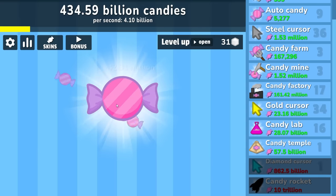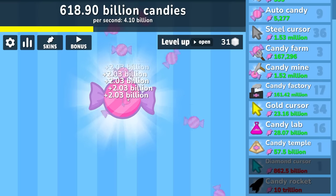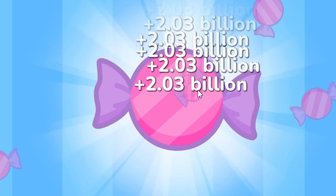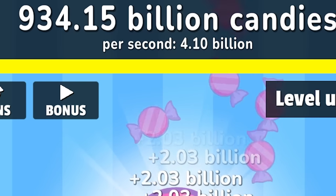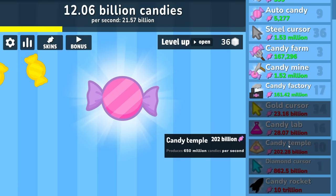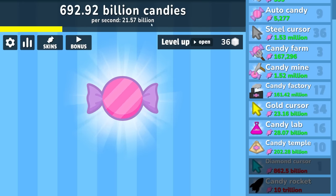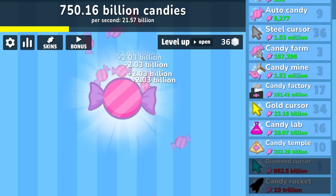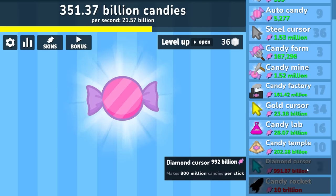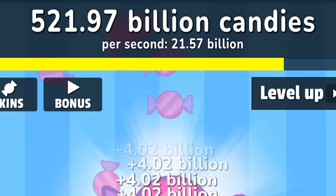So we're going to go from 42 million all the way up to 2 billion per click, which puts our income to even more absurd levels. Even just casually clicking like this I've quickly made back a trillion dollars. We're going to buy some more candy temples so our income can jump up a little bit — there's 22 billion per second. So every 5 seconds there's about 100 billion, every 50 seconds there's a trillion. And that was before I upgraded the diamond cursor again — so now 4 billion per click. 20 clicks makes 100 billion dollars.